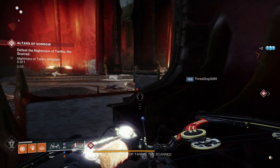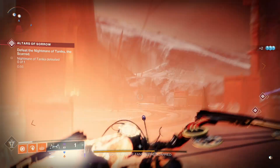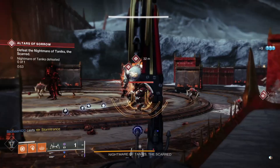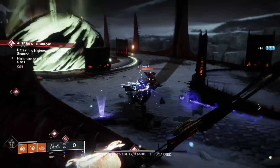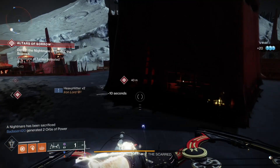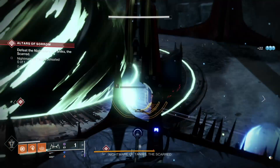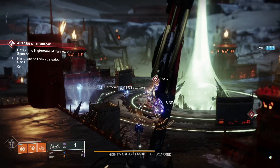Next is Le Monarque — this is the bow that applies poison after a full draw and a quick release. A full draw, then a quick release poisons the target. Watch for the bars to fill and then release. The bows in this game are a little hard to fully showcase but they're very strong.